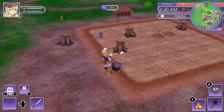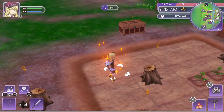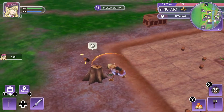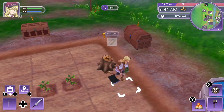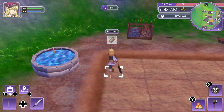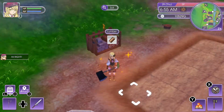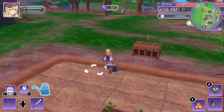Any rocks? Well, there's a little one here. Let's get rid of these stumps and chop these branches too. Now we just need to water those tomatoes, and let's move on to the farm.